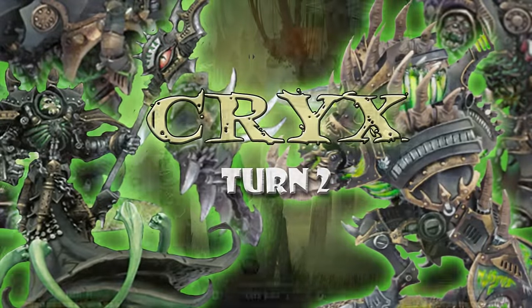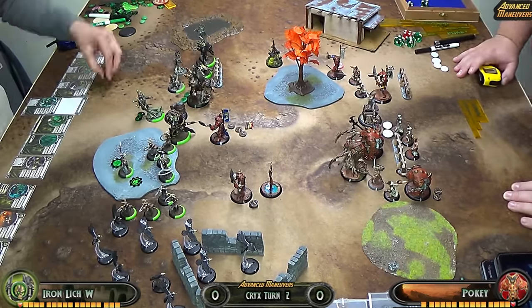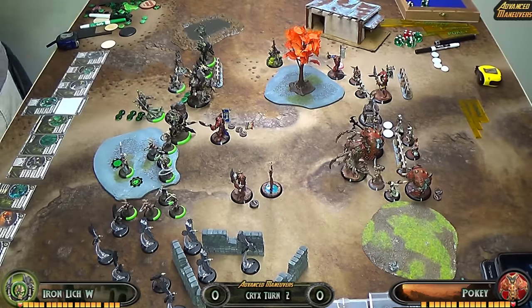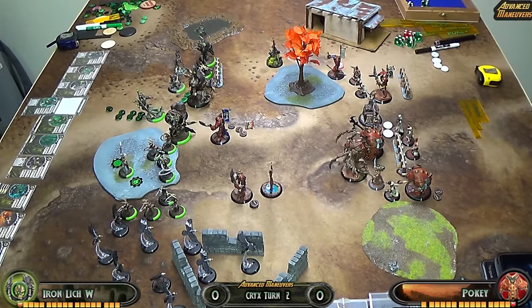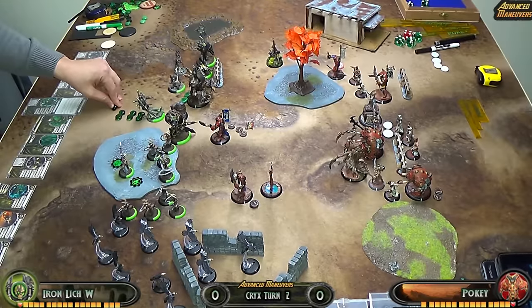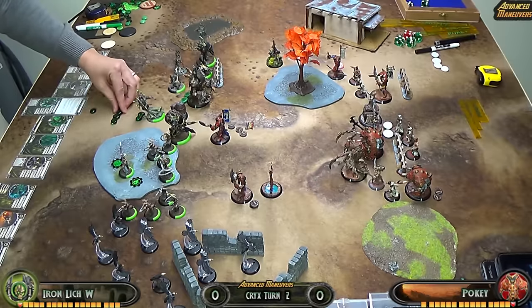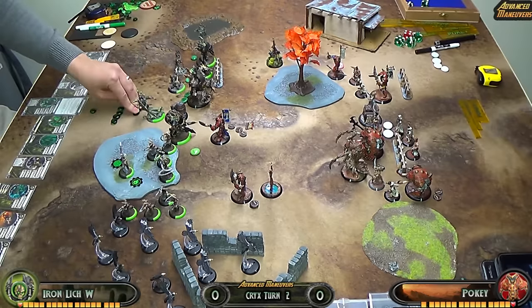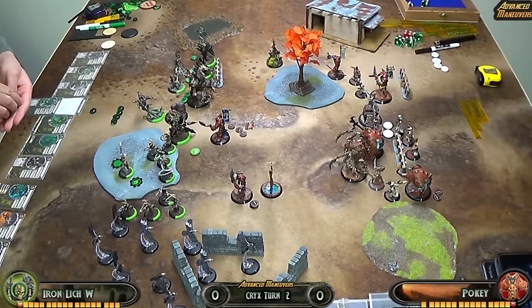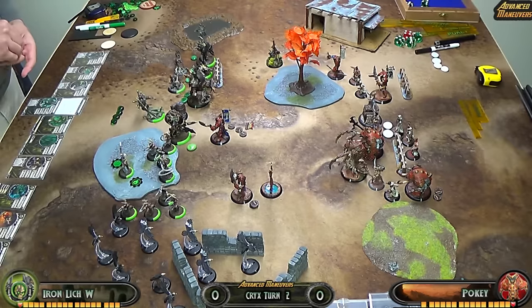Cryx Turn 2: I'm contemplating how my opponent is not running a full charge up — I expected him to throw a couple Savages to tie me up and was prepared to deal with them. As I measure out my angles, I'm thinking I probably want to aim for a Turn 3 feat, looking at how the board is. I'm not going to commit all my forces this turn — that's why I'm thinking Turn 3 feat will be the most efficient use right now.